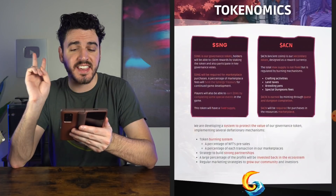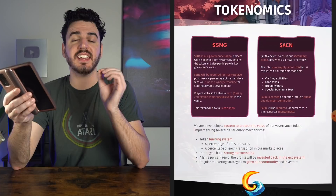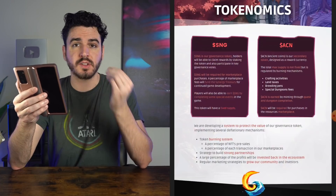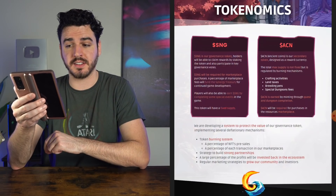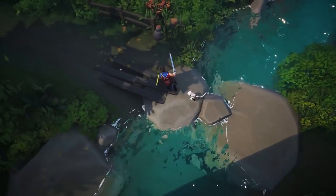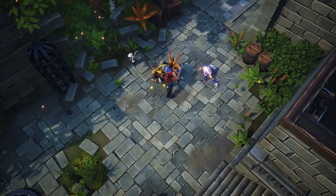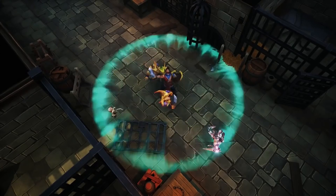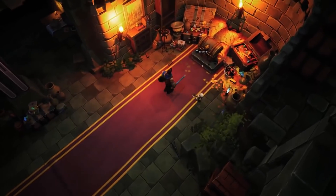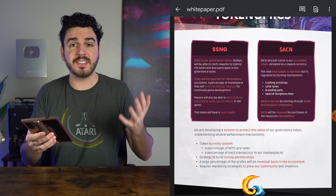Their second token is ANC, the Ancient Coin. Ancient Coin is the secondary token in Synergyland and is designed as the reward currency. The total maximum supply is not fixed for ANC, but is regulated by burning mechanisms. Burning mechanisms for ANC include crafting activities, land taxes, breeding pets, and special dungeon fees. ANC is mostly going to be earned by minting through quest and dungeon completion, and ANC will be required for purchases in the resources marketplace. Both of these tokens look very valuable to the ecosystem, and personally I am participating in the private sale of Synergy.